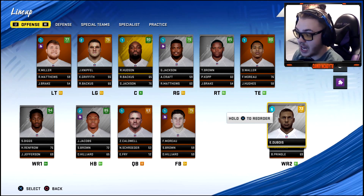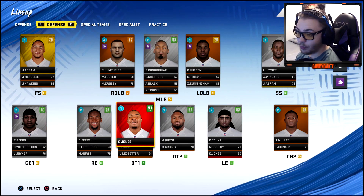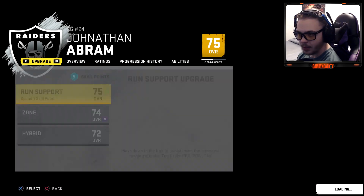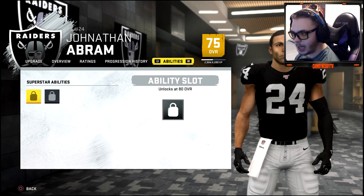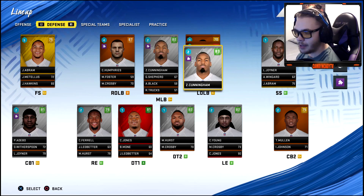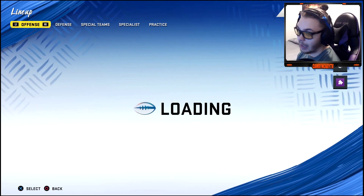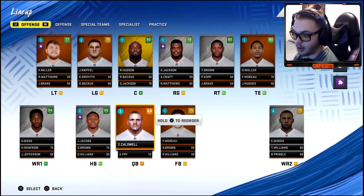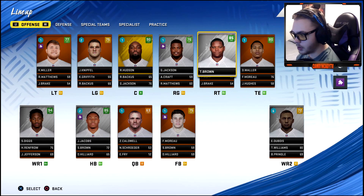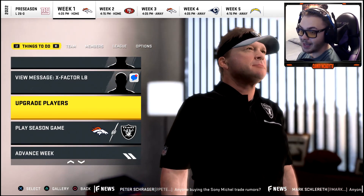We have at least got a receiver though — Stefan Diggs. I don't really want Tyrell Williams to start, I like Dubois and Renfro, so Williams goes down to number three. Defensively, Jonathan Abram is now a superstar — hitting his auto upgrades should get him an ability. Defense is not looking shabby. I honestly think this guy could play better than Derrick Carr did last year, even though he's a 63 overall.